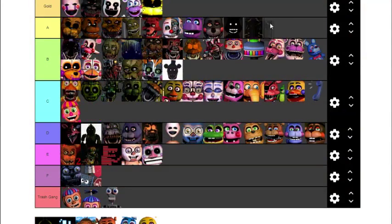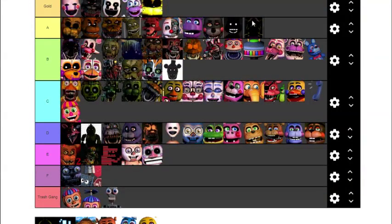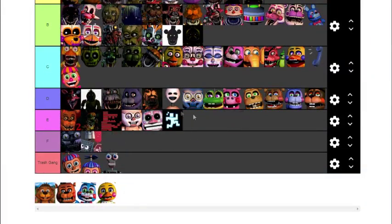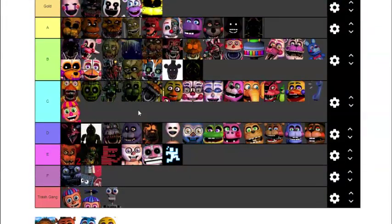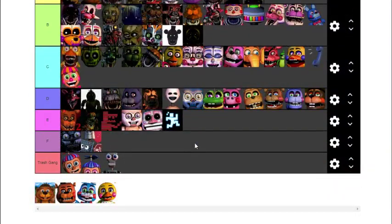Fredbear has to be at least an A — I really like the model and the jumpscare is very creepy. This one I believe is supposed to be Spring Bonnie, a kind of Fredbear and Spring Trap put together. We haven't actually got a model for this in game — putting it in B. Scott Cawthon: putting him in E. I do love Scott — he's just a good person — but he hasn't played a role as a character in the games. Sorry Scott.